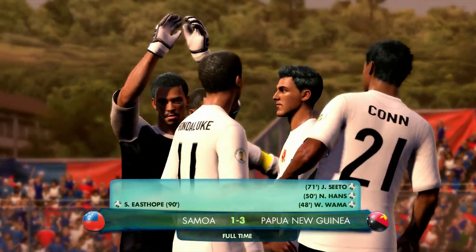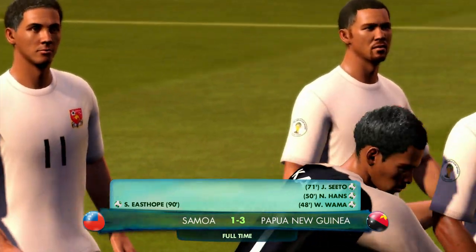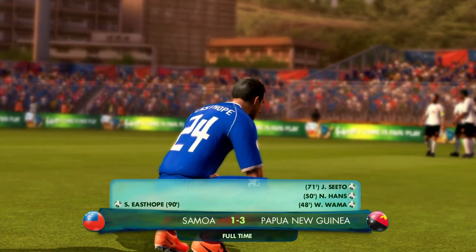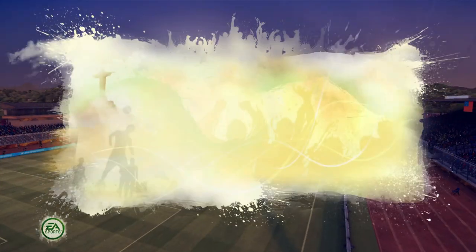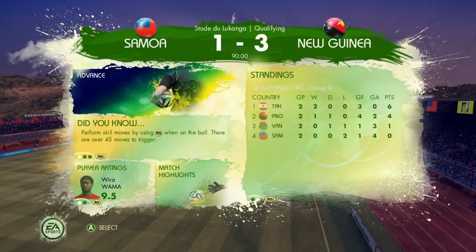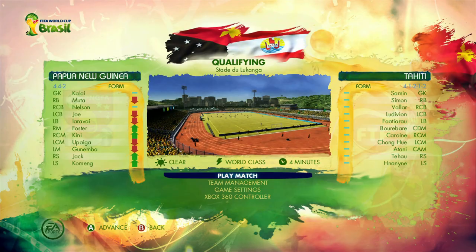We will close the gap a little bit on Tahiti. I think we'll have four points and they'll have six. Our next match is against Tahiti, and they did beat Vanuatu in the end. The group looks like: Tahiti with six points, us with four, Vanuatu with one, Samoa with zero. We let some players rest but form is a little bit mixed. We absolutely have to beat Tahiti here.